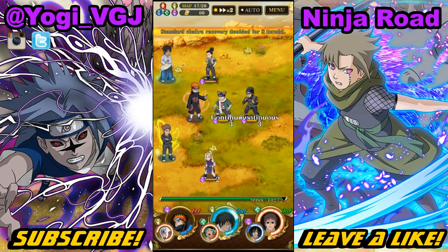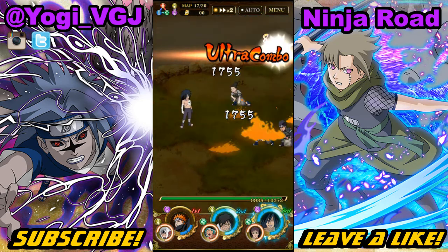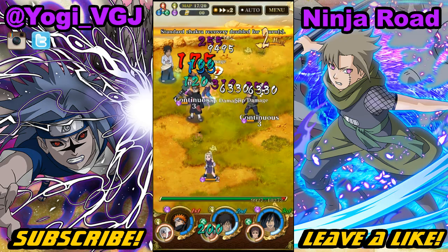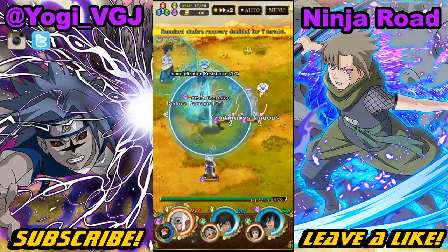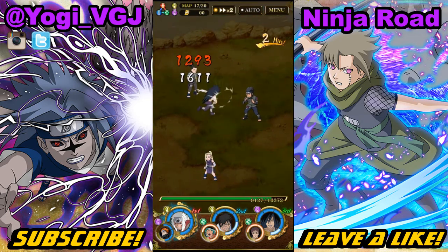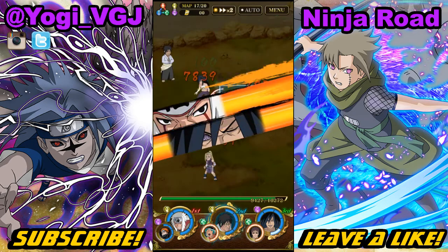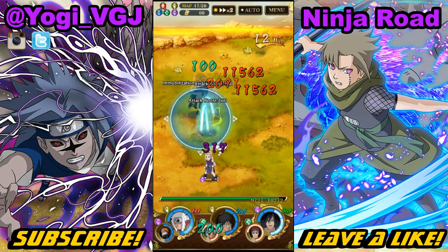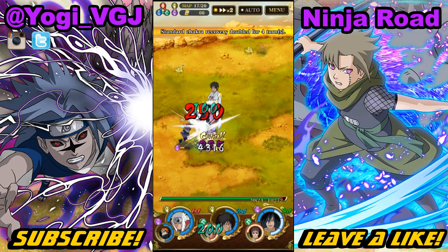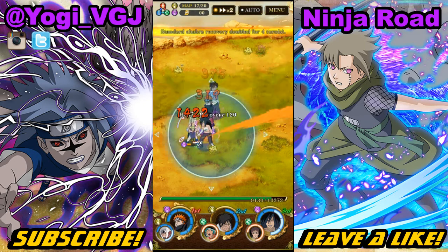Map 17, we have Team Asuma. Choji will randomly dodge — no way to know exactly when — and in his continuous he does an attack boost before he attacks and attacks twice. I'm using Jiraiya's jutsu and able to hit everybody. Choji did dodge but slip damage still landed, which is fine. With whoever is left you can stall before moving on to the next map, or take them out now. If you want to play it safe, stall up.